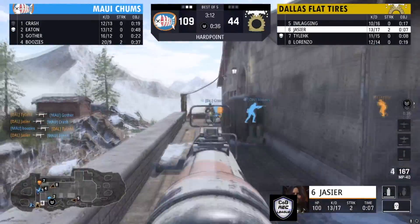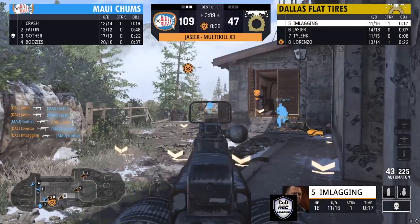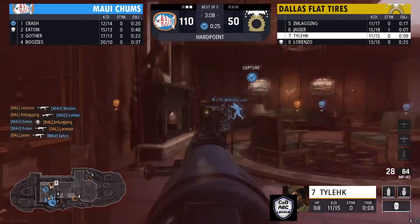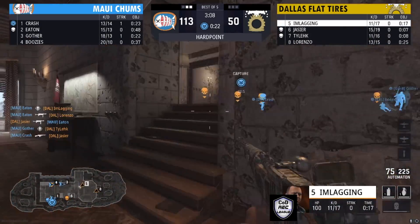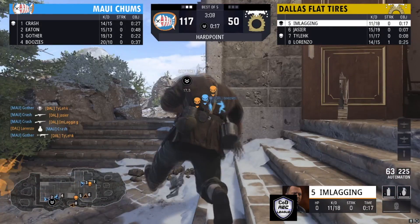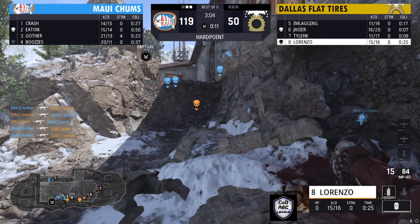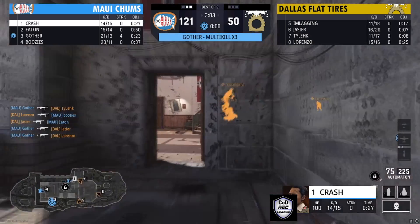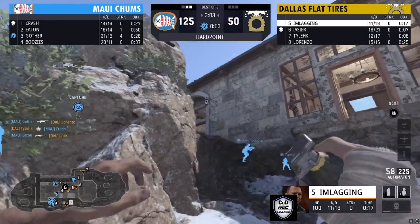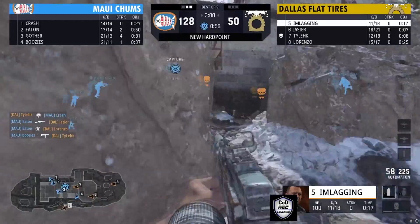Dallas Flat Tires need this play by Jassier — he's on a three-streak but finally gets taken down. Dallas Flat Tires are now on the hill, and that play by Jassier was probably what they needed. Maui Chums are up over 60 points ahead — a full hill's worth of control for them. Maui Chums watching every single angle, winning a lot of these gunfights. Once the dust settles, Maui Chums hold on to the points and maintain map control.